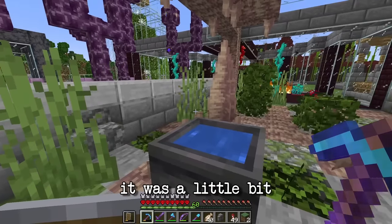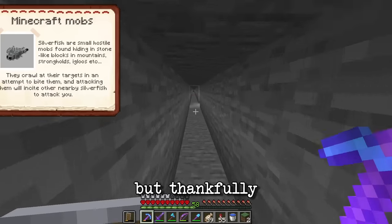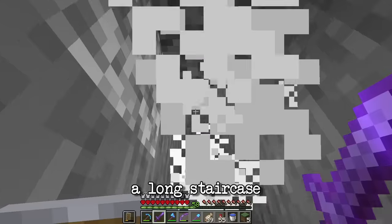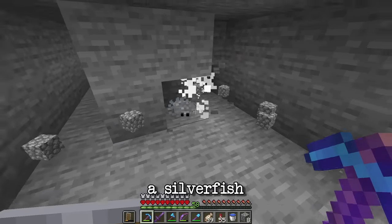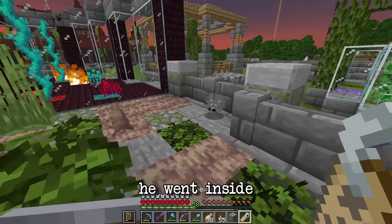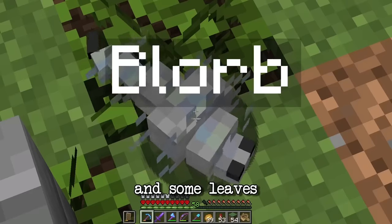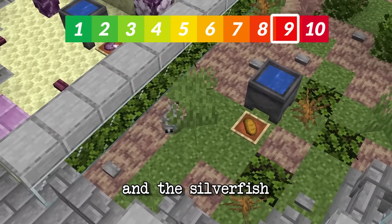For the silverfish it was a little bit more difficult because I had to find one in the world. Thankfully when I had gone mining earlier I'd come across some silverfish, so I went back to the exact same place, built a long staircase going back up to the surface, and mined around until I found one. I brought him back to his enclosure and obviously he went inside a block, so I had to remove all the stone blocks and replace them with some grass and leaves. The endermite is a one out of ten to bring back, and the silverfish is a three.